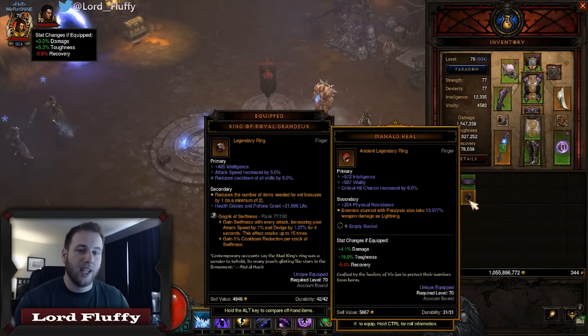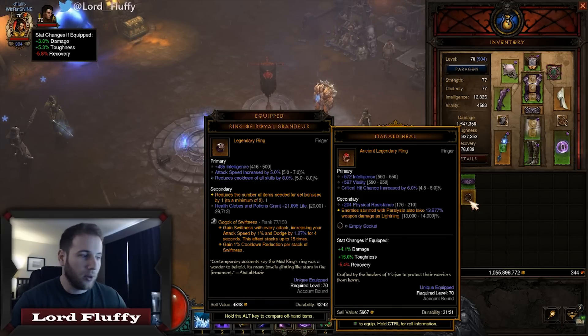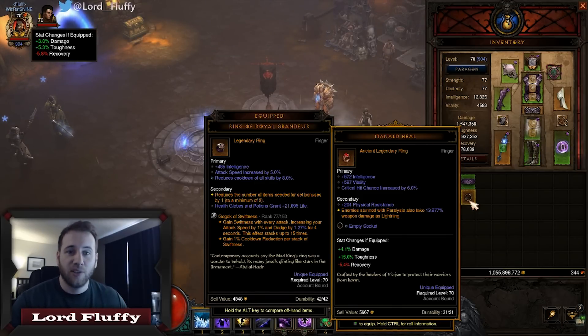The dream would be to get crit damage, crit chance, and cooldown reduction on the Manald Heal — I don't even know if that's actually possible. Plus on top of trying to get dream-rolled stats, you want the damage roll to roll as high as possible. It goes 13,000 to 14,000 — the higher you can get toward that 14,000 the better. So this is a really really hard item to get perfect.